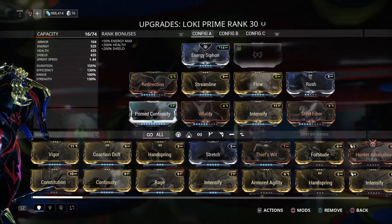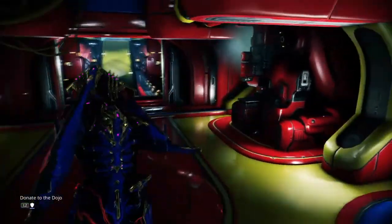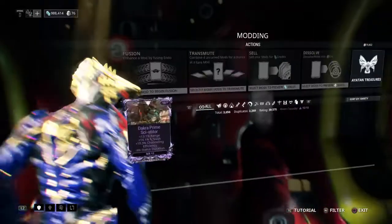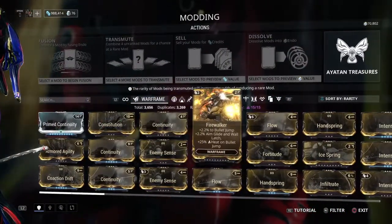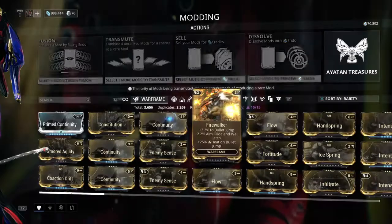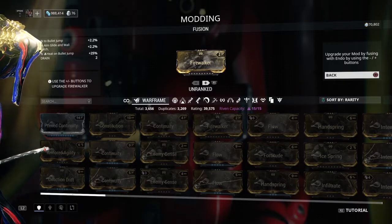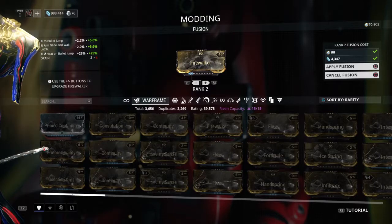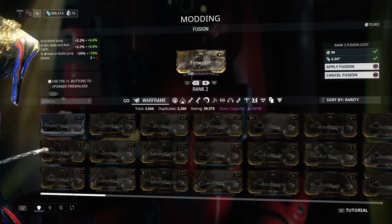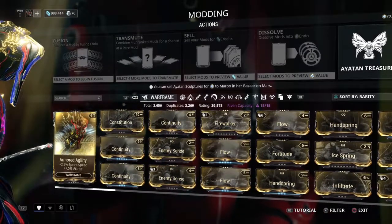You don't have to worry about Orokin Reactors in the beginning — that's something to worry about down the line. Starting off you won't have any mods; you'll go through and get mods. As you go along, you can increase the mod rank and also the capacity drain by upgrading it, and you can upgrade mods with credits and endo.